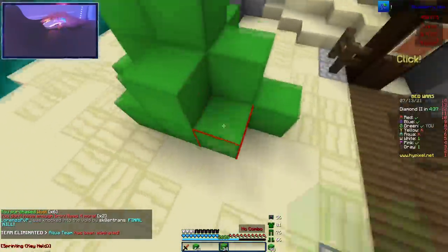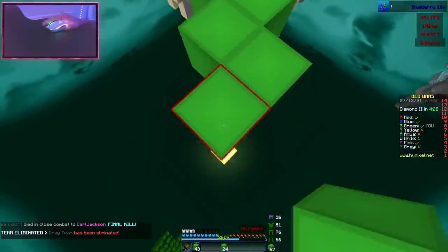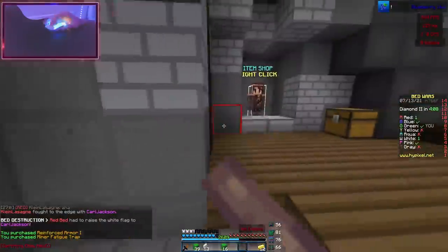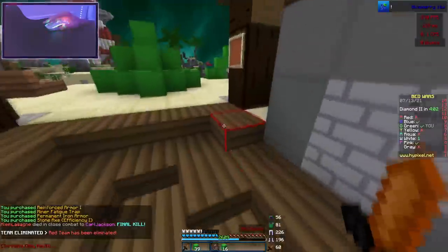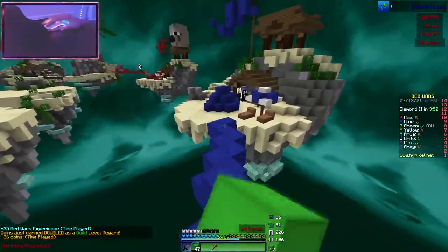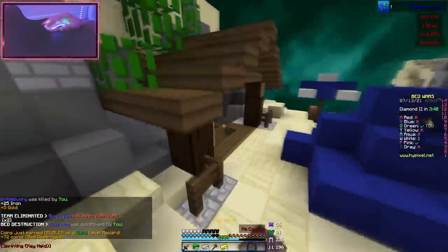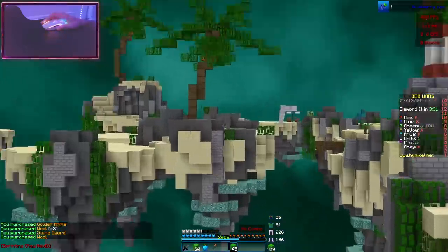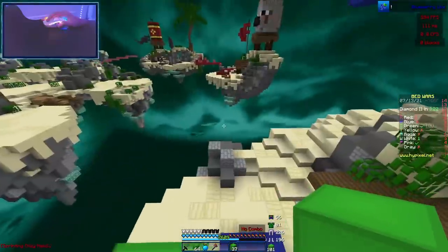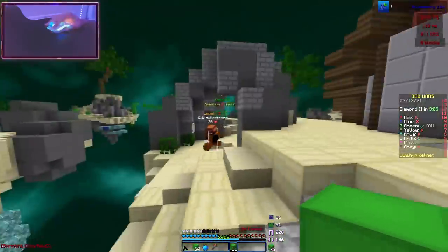I'm going to place a second layer of bed defense and go get diamonds and come back. I have like 10 gold in chest still, so I'm going to get armor anyway. I'm going to get the diamonds first — didn't die, even though he had an iron sword. We have iron armor, let's go. I got an axe instead of a sword because I fought this guy already and I don't think he's the best at PvP. He disconnected — okay, that's good. Now I'm going to look around — white is going this side, I'm pretty sure. I'm going to go to middle because red and gray are gone.